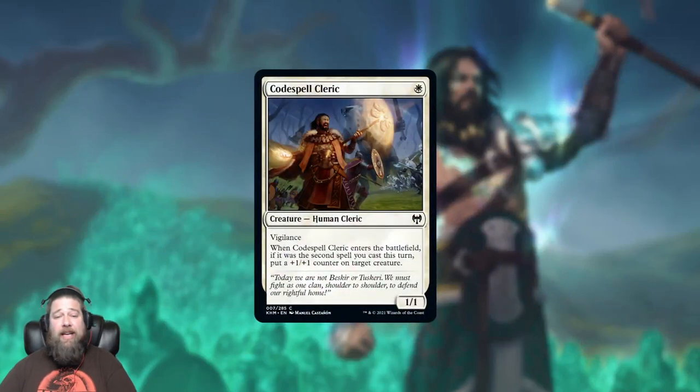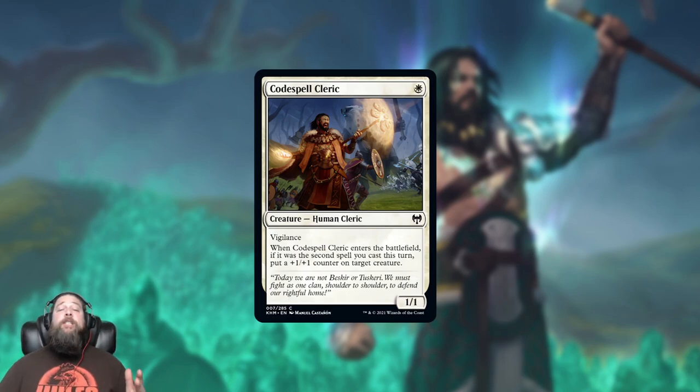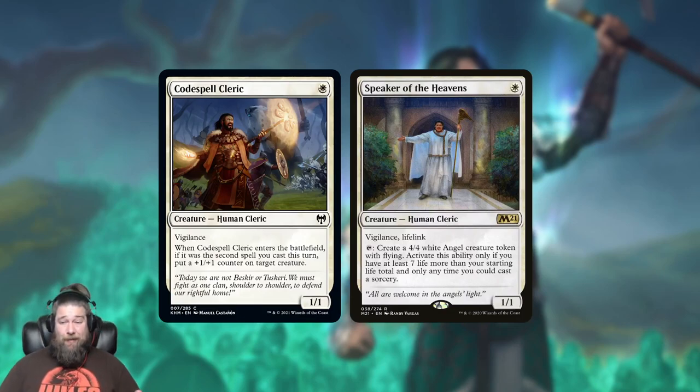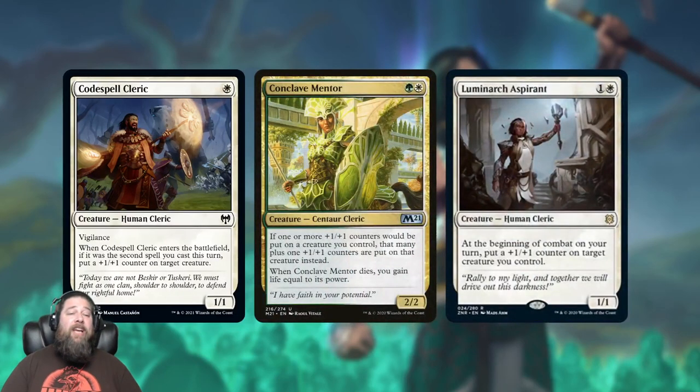We also got Codespell Cleric — a one-mana 1/1 Human Cleric with vigilance, and when it enters the battlefield as your second spell of the turn, put a +1/+1 counter on target creature you control. This means it can easily be a 2/2 for one, or buff something else. White aggro already plays Speaker of the Heavens in the one-drop slot despite minimal lifegain synergies, so Codespell Cleric has to be better than that. It also has upside with +1/+1 counter synergies like Conclave Mentor and Luminarch Aspirant.